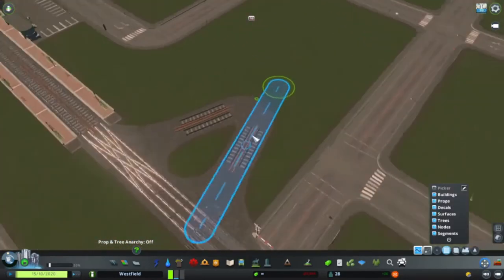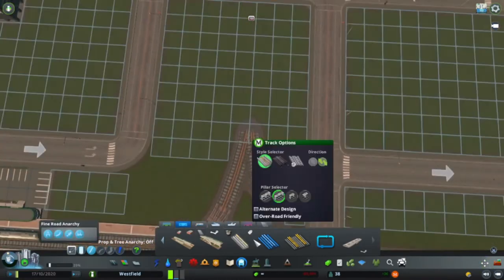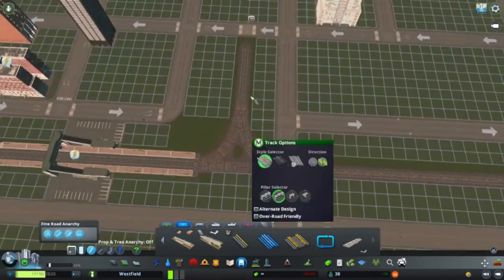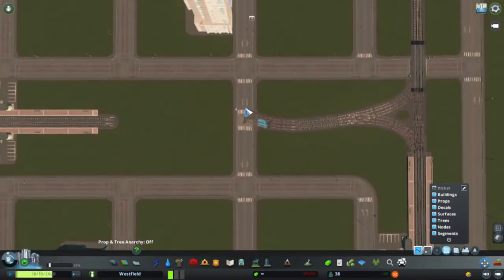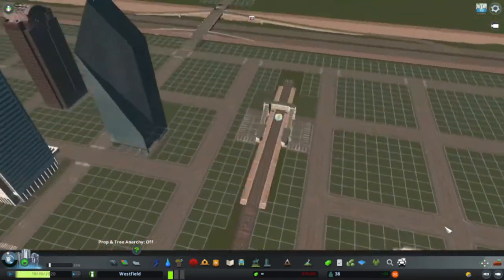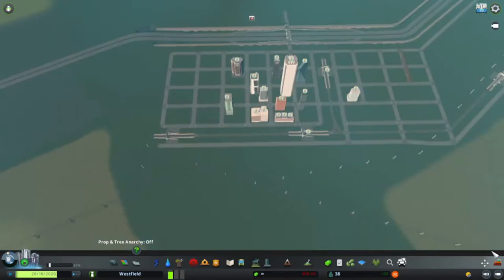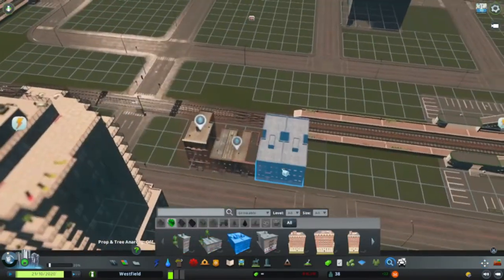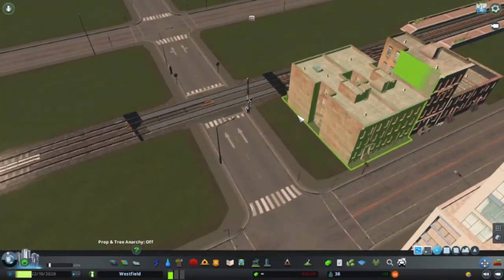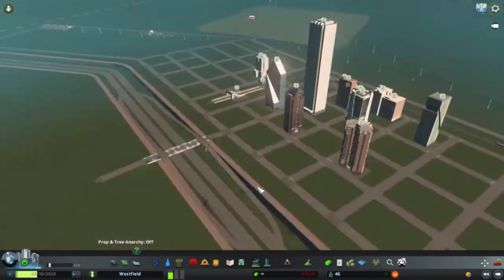Now I'm working on extending the metro line further down the city. I'm making it go directly through the IT cluster — all the huge buildings — because I want it to cross over the highway. There's going to be more stuff over there, probably suburbs, but I still want the metro going over the highway because it'll just look cool.